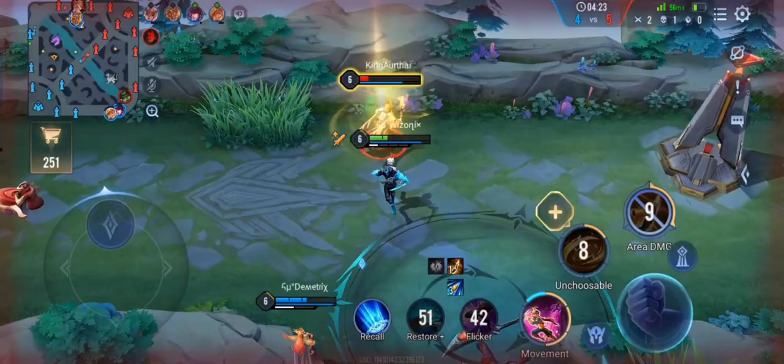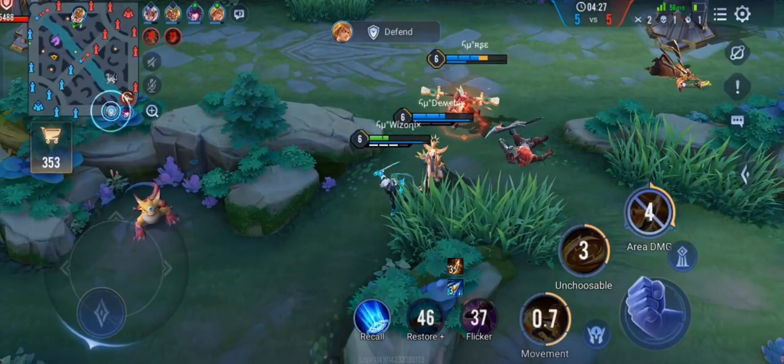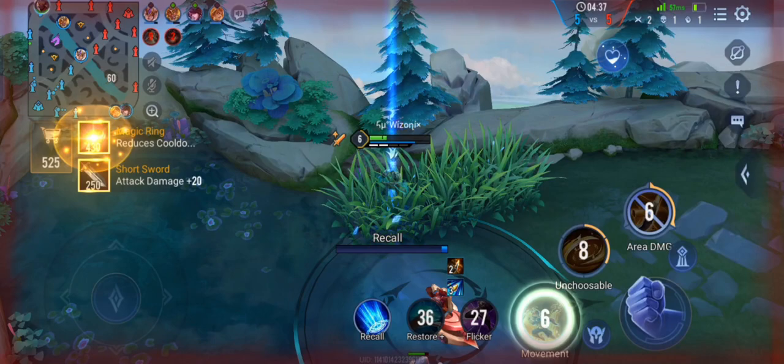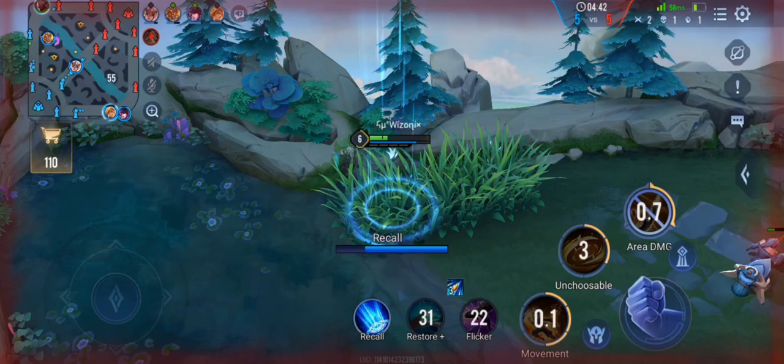Did you notice that when Ignis used his first ability on me it hit me, and the animation of his first ability completed, but I still didn't take any damage at all? That is weird. We don't take damage but we get hit, and we also get hit by the crowd controls. I don't know why it is happening.